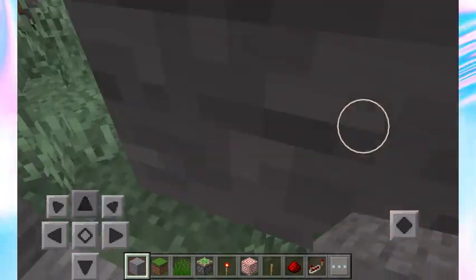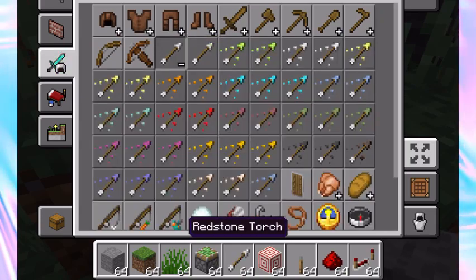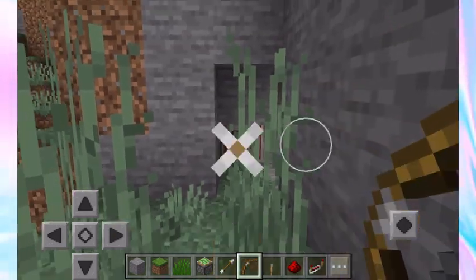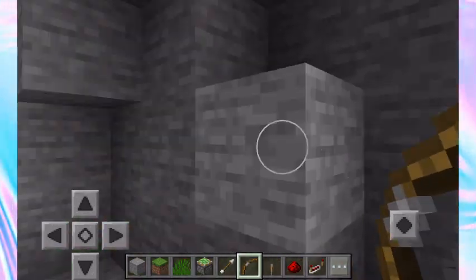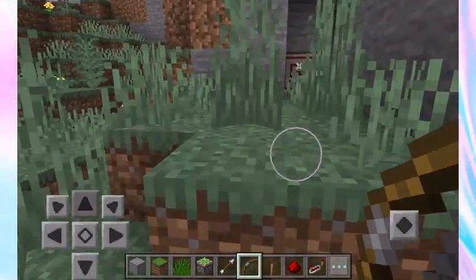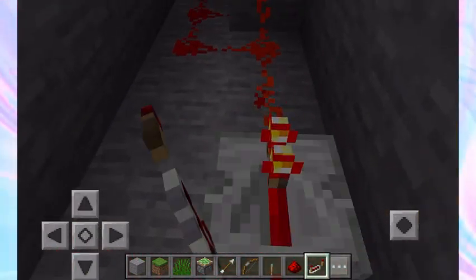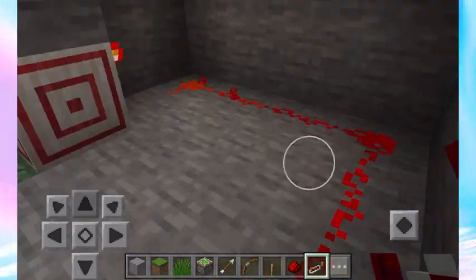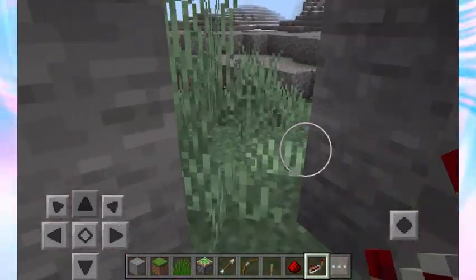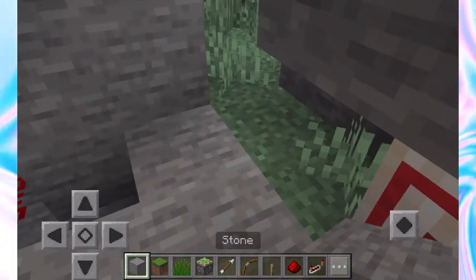Once you're done with your redstone, test it out before closing everything up. Get an arrow and a bow, and once you shoot the arrow it should land on the target block and open up your base. If it's too fast for you, use a redstone repeater to add delay to your redstone signal — you might need to add a couple if you're slow.